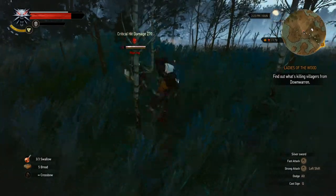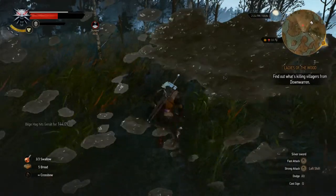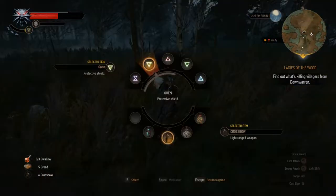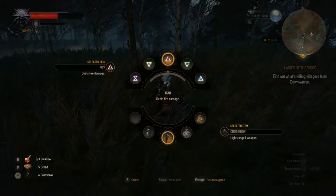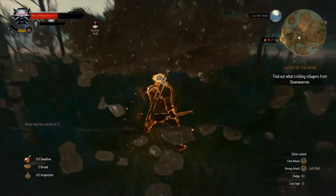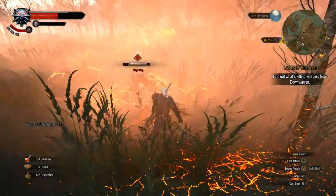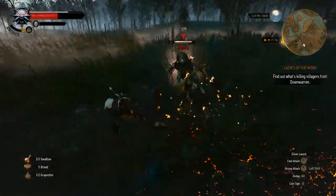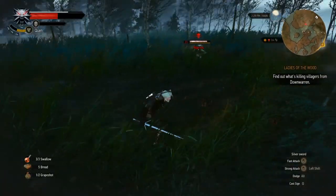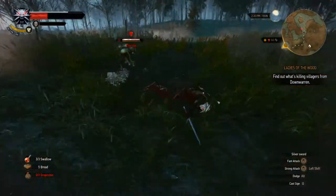It's a bilge hag. I was mistaken. This one's a different thing. It's more powerful. I will use grape shot against it. It's very probable that it will kill me, since it's a level 20 monster and I'm a level 9 witcher.